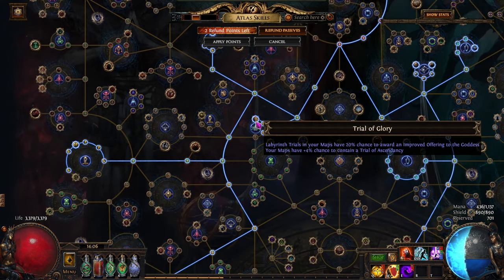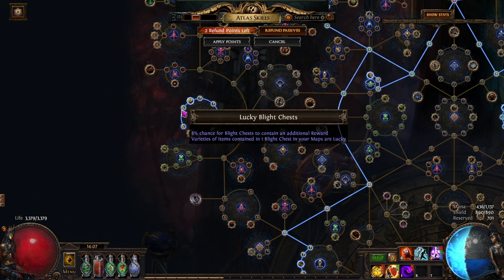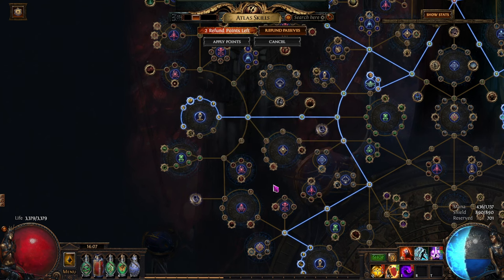Labyrinth is just an extra thing — maybe sometimes you can get lucky and get a gift of a goddess. Now, the bread and butter of the whole strategy: varied varieties of items contained in blight chests in your maps are lucky — a beautiful addition of currency. Blight chests in your maps have an 80% more chance to contain blighted maps. This is the cherry on top. With just this one node, we get so many blight maps. You will see how many we got after running only 12 maps.